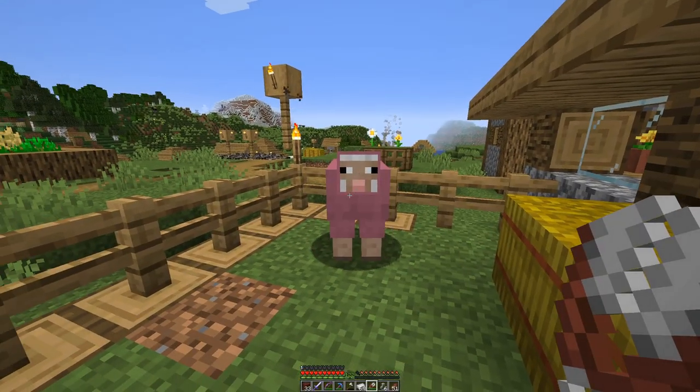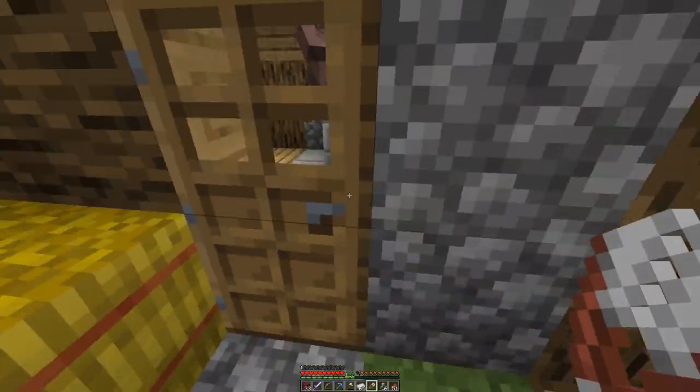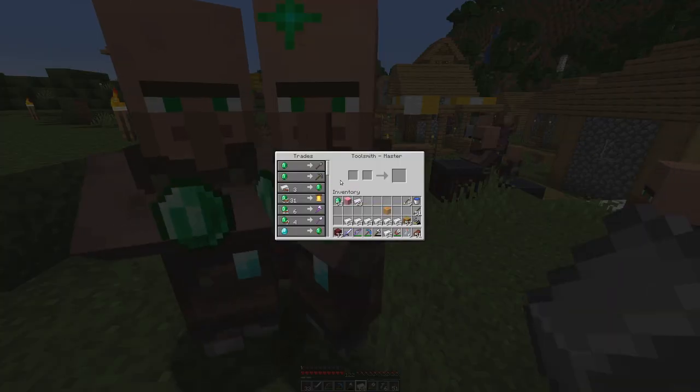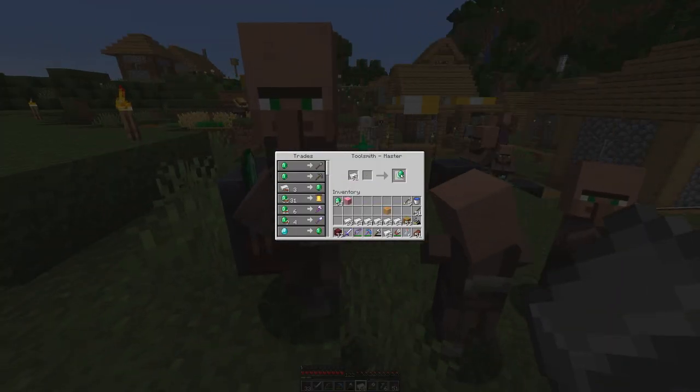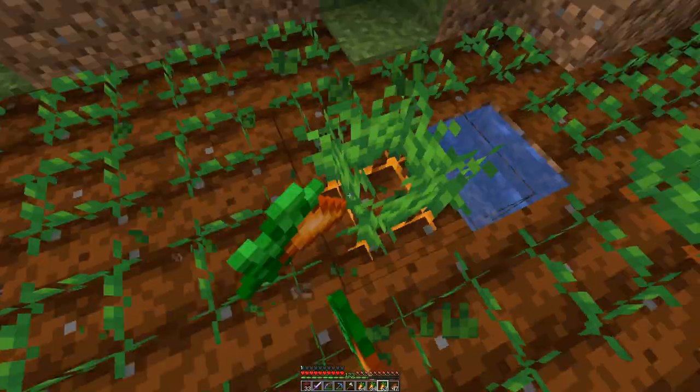We need a few pieces of our pink sheep, some emeralds are certainly not amiss, and a butt ton of carrots.